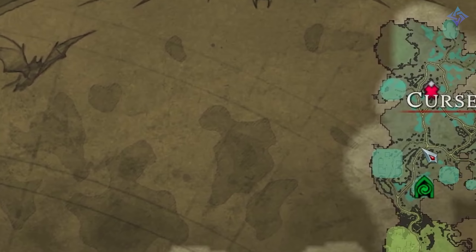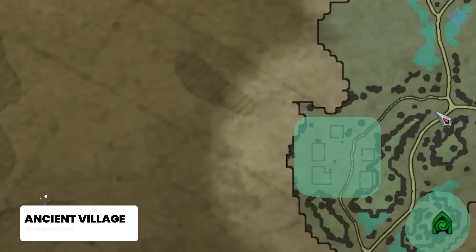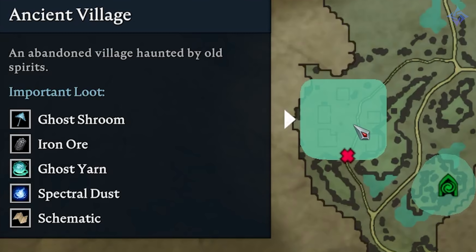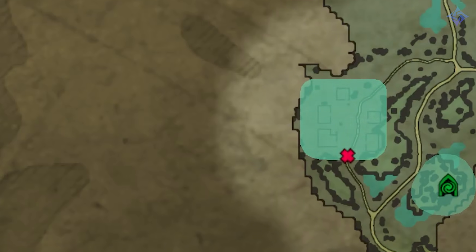If you don't want to roll the dice in Silverlight Hills, you can also come up here to the Cursed Forest. One of the best farming spots that a friend told me about is the Ancient Village right here. He said it's one of the best farming spots, and lo and behold, he's absolutely right. The Ancient Village is perfect for Scourge Stones, Ghost Yarn, Spectral Dust, Grave Dust, Bones, and Silver. I went out to see exactly how much I could get every single time I ran it, and it was pretty interesting.